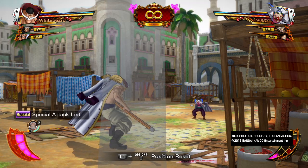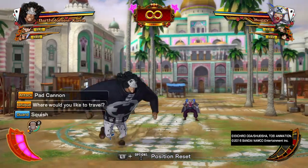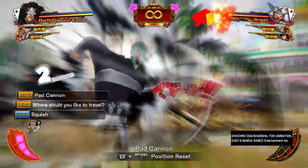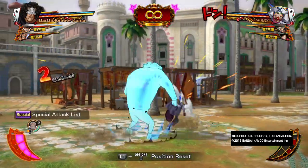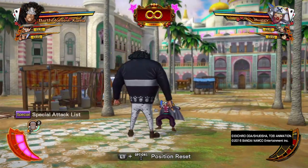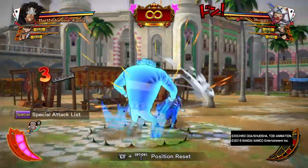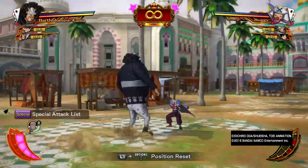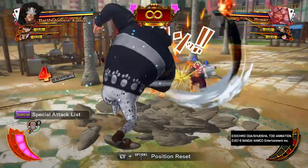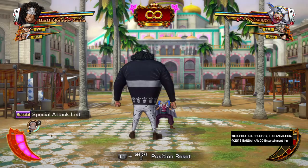His normal guard break is a slapdown, and the person that gets staggered can be comboed with Pad Cannon. In a combo it's the same variation and can also be followed with Pad Cannon. He has no actual option for using a normal guard break in a combo as a true combo — it's more of a mix-up combo that you'll have to figure out.